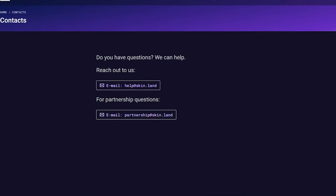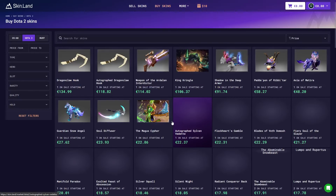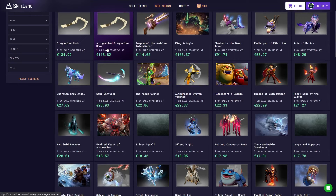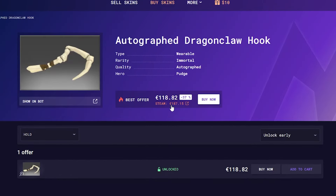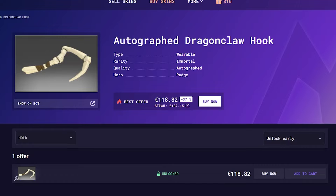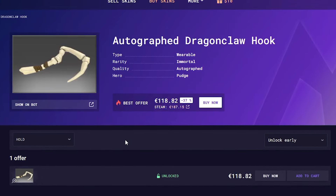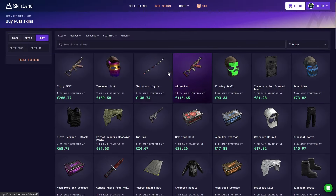Now I want to look at some Dota items — this one is $187 down to $120, which is a really cool discount. And in Rust, $250 down to $200 — an amazing discount. You can join and use the site.